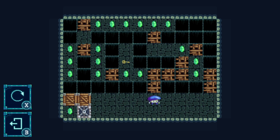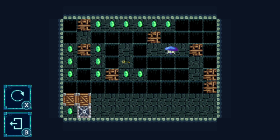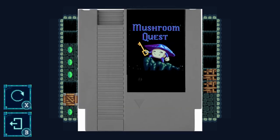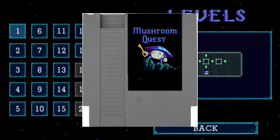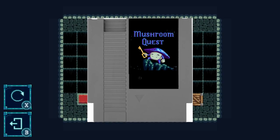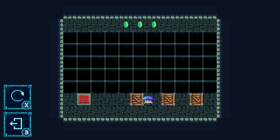Mushroom Quest has an awesome 8-bit style feel and look to it. The game looks like it could literally be an NES game. My favorite thing about this game — and that's not slighting anything else — is actually the home screen icon. You could slap that baby on an NES cartridge and it would fit right in with the NES library. I just love the simplicity of it: just a mushroom holding a key, and the game's called Mushroom Quest. It doesn't get much more simple than that.